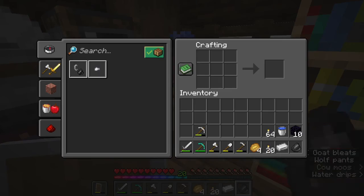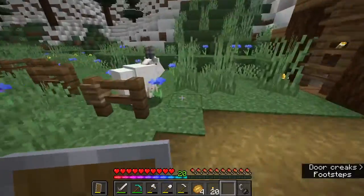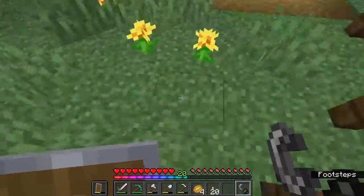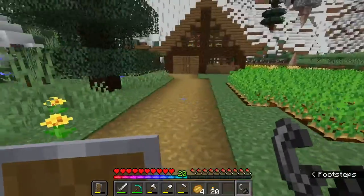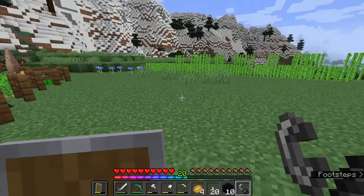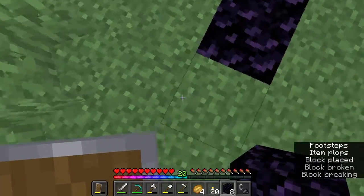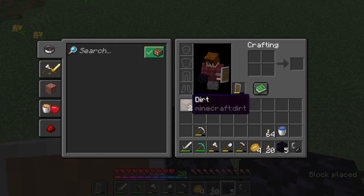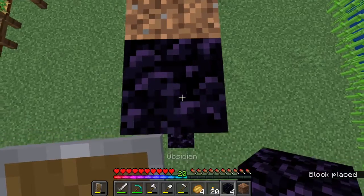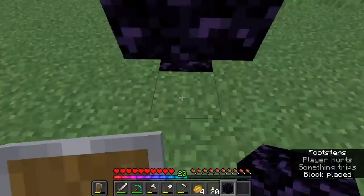Flint and steel — done! Could have done it in my own inventory I think. I haven't planned where I'm putting the portal, so for now I'll just put it over here. Let's get out some dirt — reuse, reduce, recycle. Put that there, boom and boom.